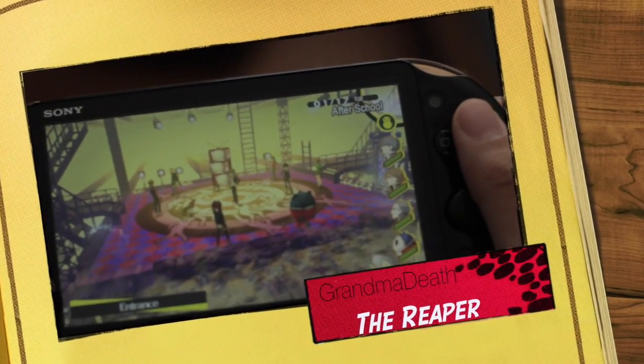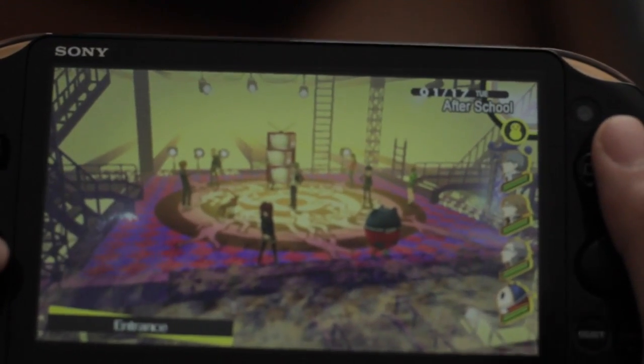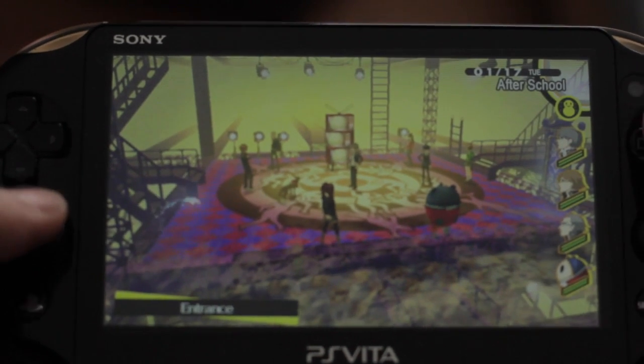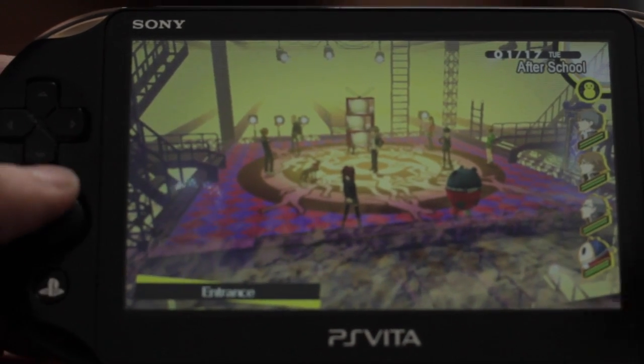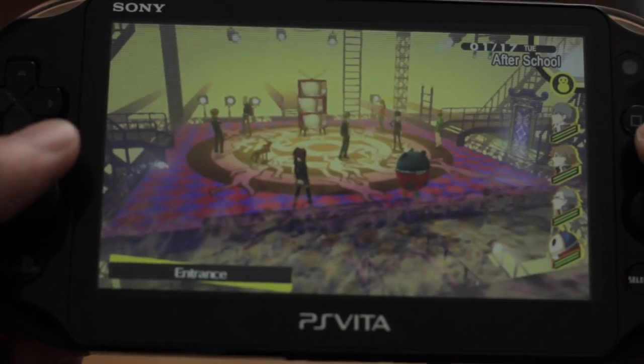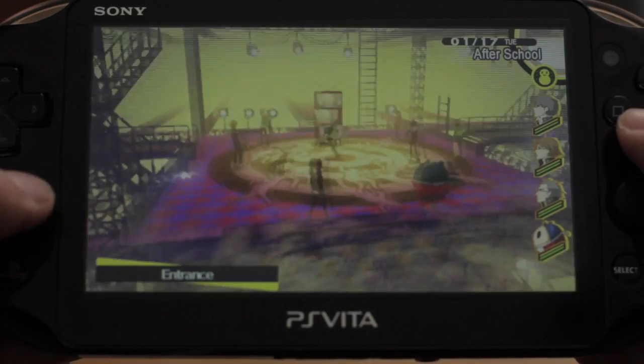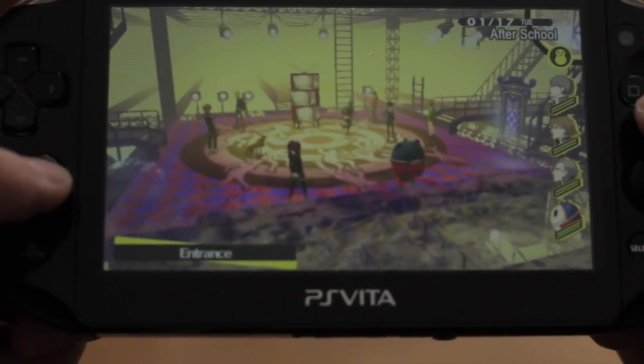Good morning ladies and gents. Grandma Death back again with another tip video for you guys, this time for Persona 4 Golden for the Vita. I'm going to show you guys how to find and farm the Reaper doing the Yukiko Castle trick.